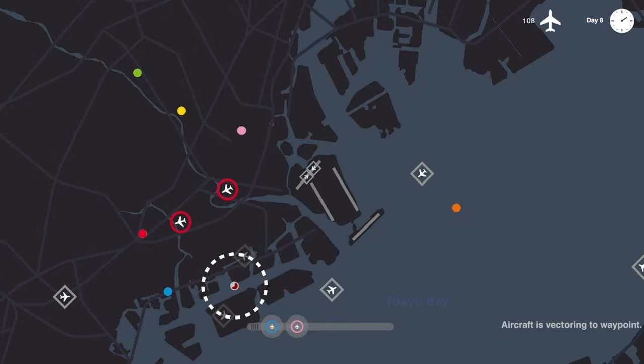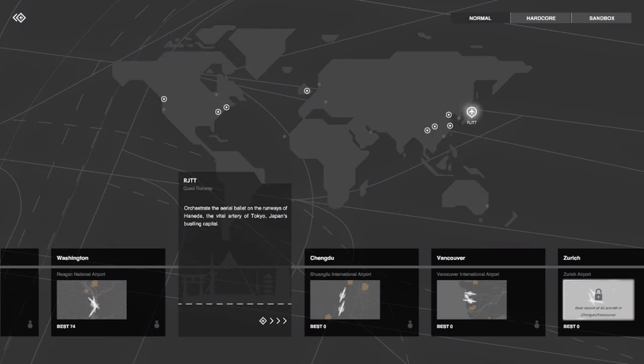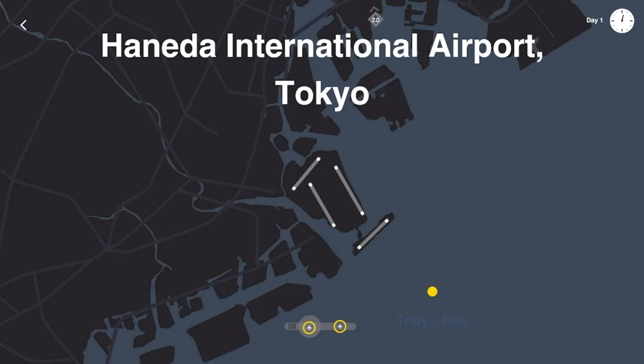Hello everyone, welcome back to Mini Airways. Today we're going to be checking out Tokyo — we're going to orchestrate the aerial ballet on the runways of Haneda, the vital artery of Tokyo, Japan's bustling capital. We've got quad runways — look at that, one, two, three, and four. Let's see how we handle this.